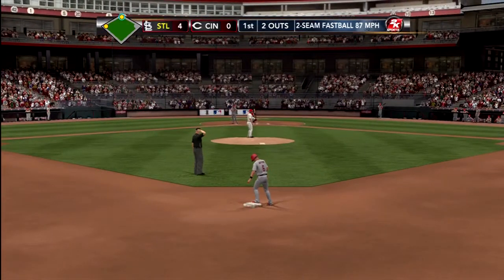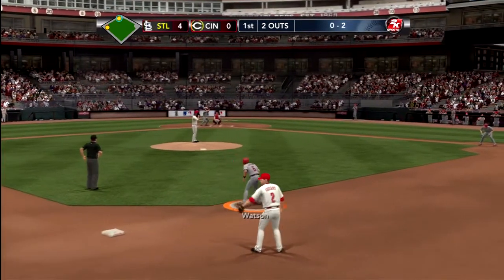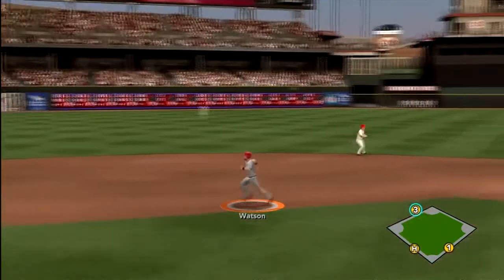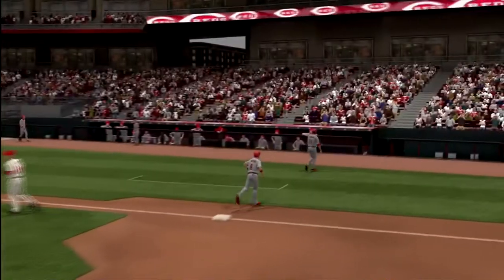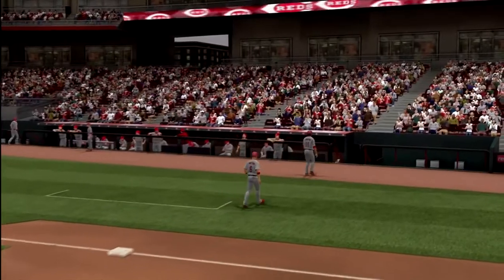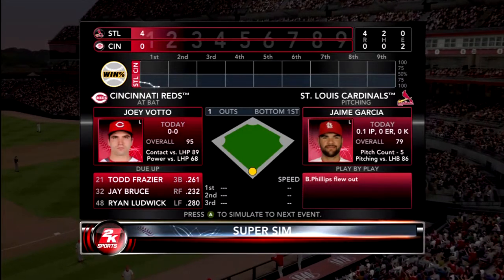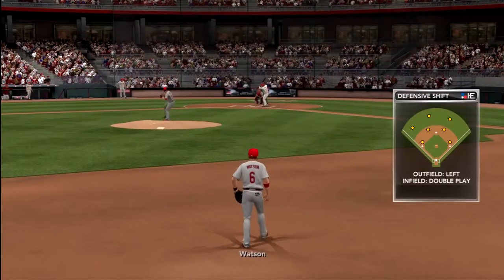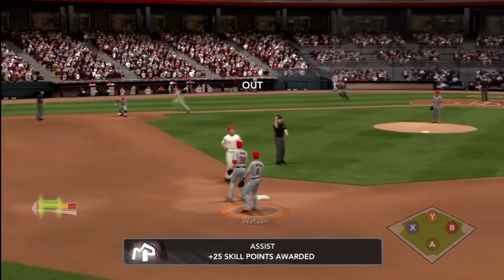He's taking the strike, already down 0-2 in this at bat. He's hitting up the middle and we're trying to get home in time - unfortunately the guy gets thrown out at first, ending the inning. We leave two runners stranded with a four-nothing lead after the first. Let's jump into our next event which is going to be a fielding situation - let's see if I can pull off the play correctly.